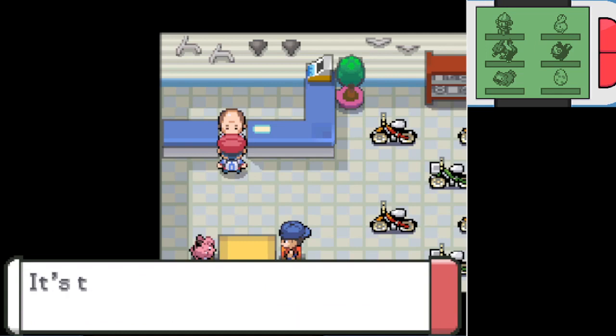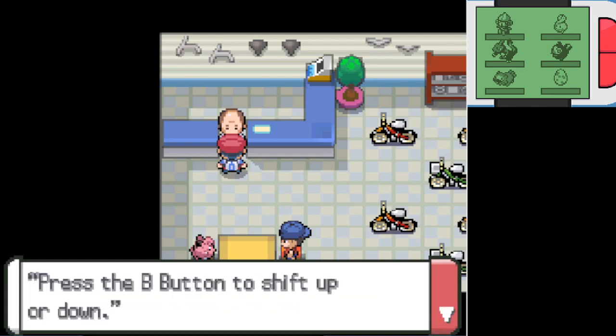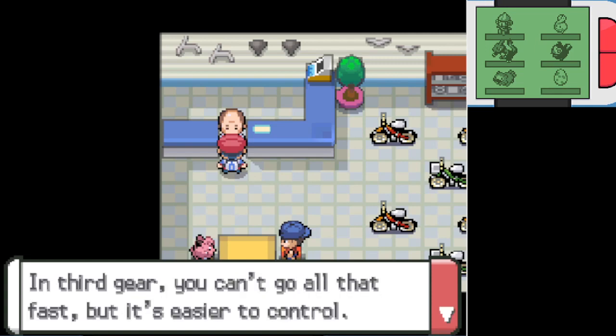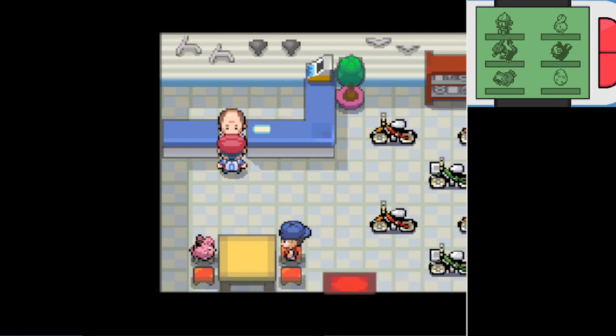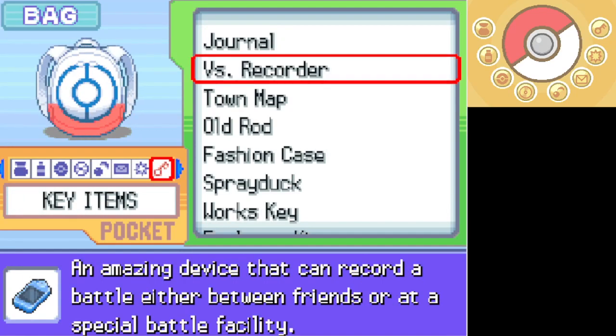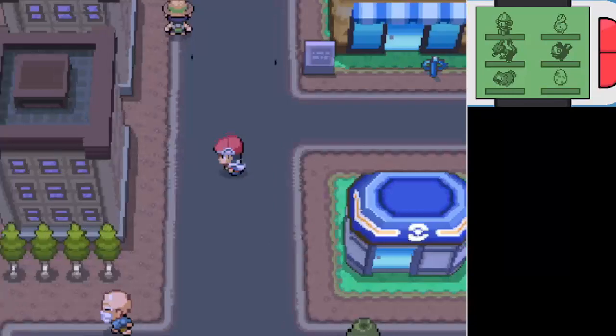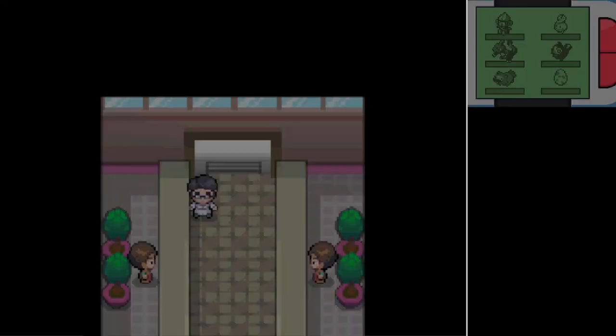The bike shop owner says: 'Thanks for rescuing me. This is the latest model bicycle — you must take it. Press the B button to shift up or down. In third gear you can't go all that fast but it's easier to control. In fourth gear it gets harder to steer and stop but it's fast.' The bicycle is very important for traversal in these games — there are ramps you need to use your bicycle to go up and down, and I think there are also some slopes where you have to be riding really fast in order to get up them.